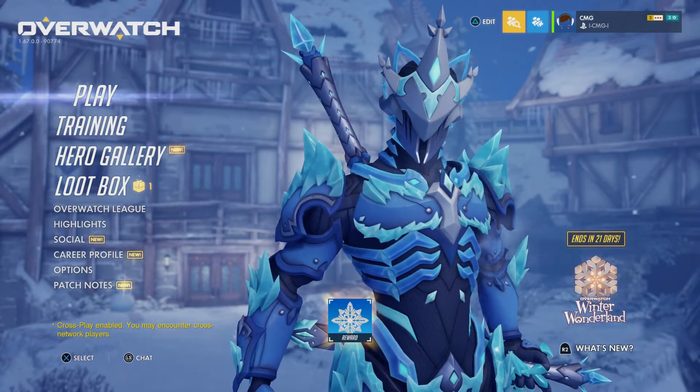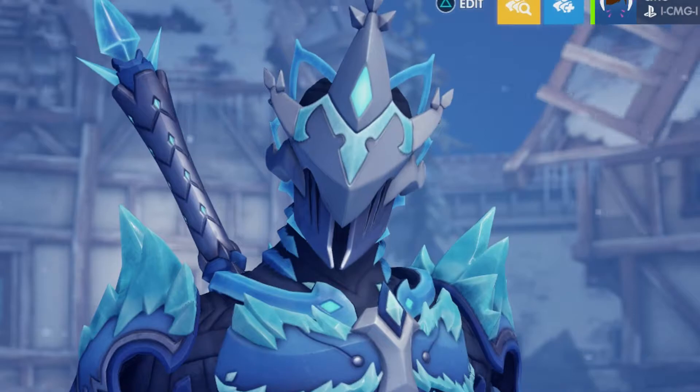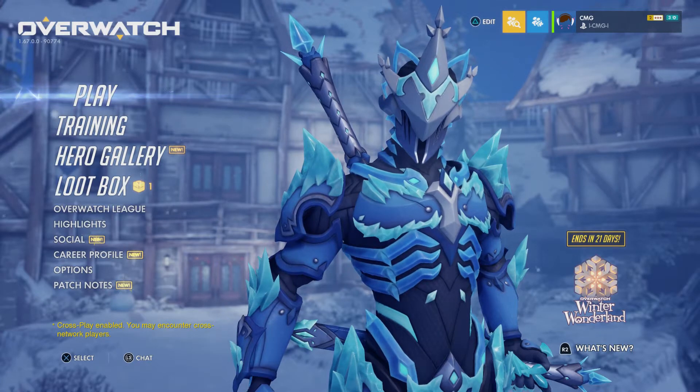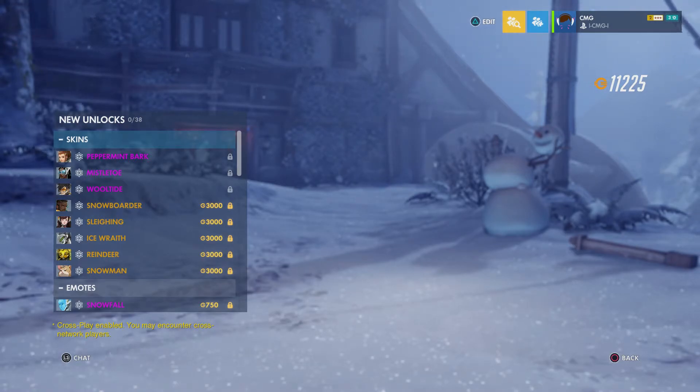Look at that skin for Genji — that is so cool. Stylos mentioned a Wrecking Ball snowman and sure enough, Wrecking Ball does have a snowman skin. Baptiste, D.Va, Genji, and Orisa all have skins — they've all been announced before the event. I don't know why Blizzard does this; literally the whole reason for going into these events is to look at the skins firsthand when the event goes live, and four of them have already been announced.